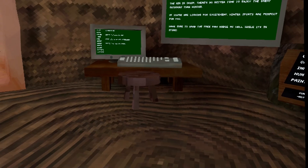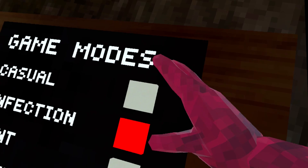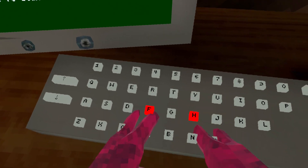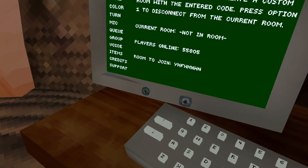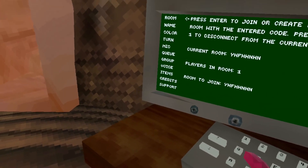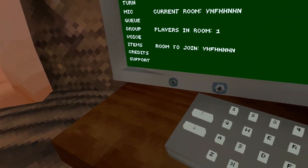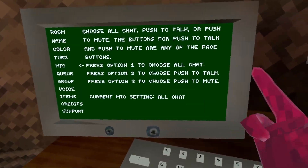Let me get into infection casual and get into a private lobby real quick so no one will actually interrupt the video. Okay, record audio — sure. So pretty much as you guys can see, we have all of these features over here under slash options.